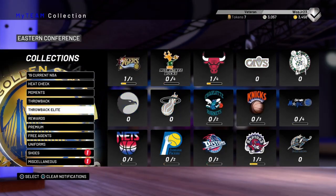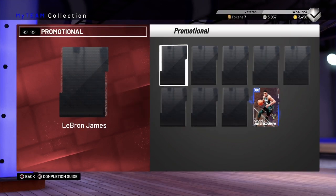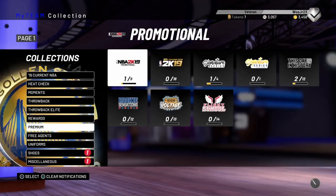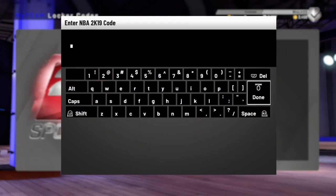So you can see — go to promotional, it's still there. That's a Kevin Durant, that's probably whatever. But here's the pink diamond LeBron — and it disappears. So I'm going to go try to enter the code again. Yeah, I'm getting a bunch of likes right now because I had this problem.